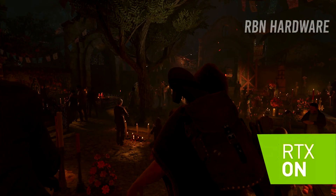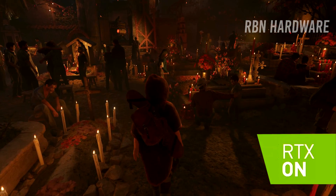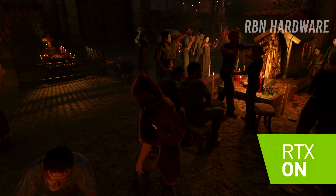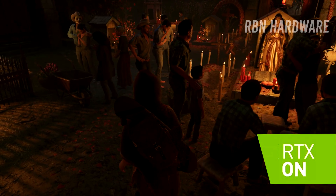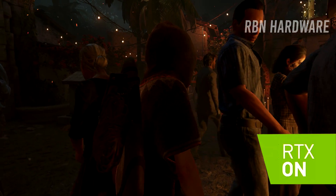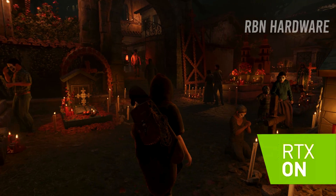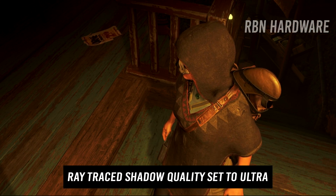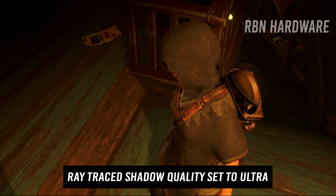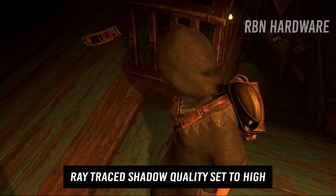In terms of performance, activating DXR takes a hit on the frame rate, but it's not that devastating if you leave ray tracing shadows at normal. If you put it on ultra and try to run the benchmark on this machine, it looks more like a movie than a game, to be frank. On this system, the RTX 2060 is enough to run the game maxed out at 1080p with pretty good results leaving ray tracing at normal. Quite honestly, I cannot see much of a difference between shadows set to normal and RTX shadows set to ultra, but I'll let the video roll and you can decide for yourself.